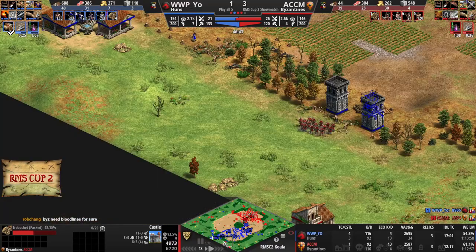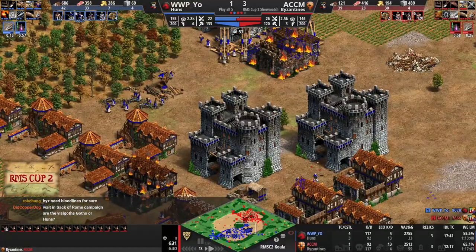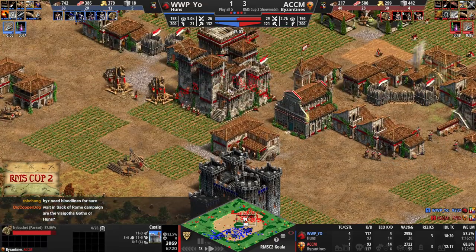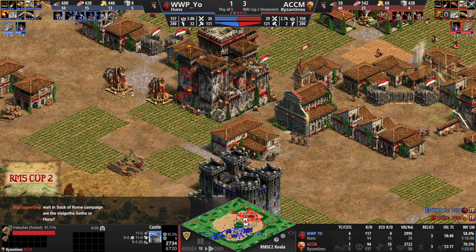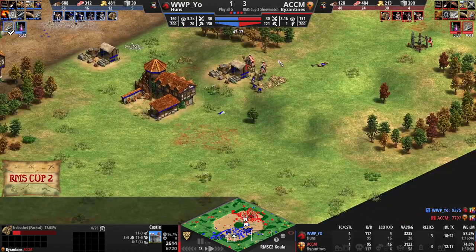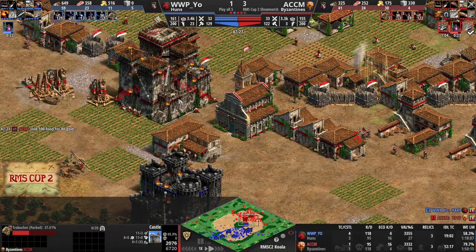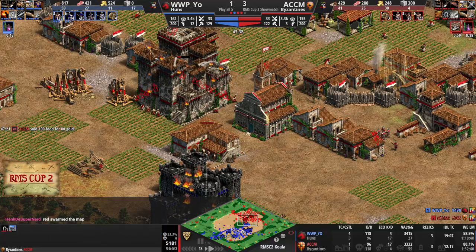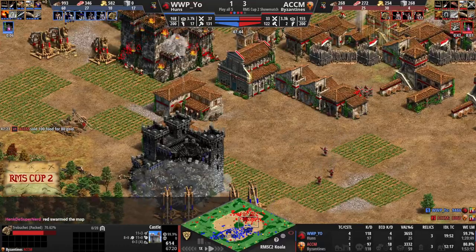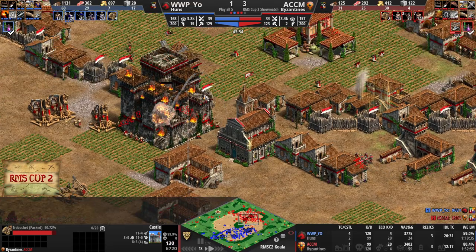Extra HP Castles for Byzantines — plus 40% right now is quite handy. Yeo has way more Trebs, and they're even Hun Trebs, so a little bit more accurate. Those Skirmishers and Archers are still in the back of Yeo's base. Yeo has Skirmishers and more Skirmishers, and that is a pretty unfortunate army composition when you're playing as Huns. Like, you want to be making Cavalry.